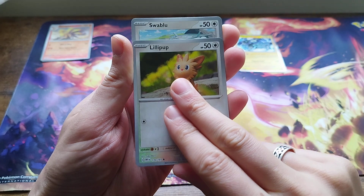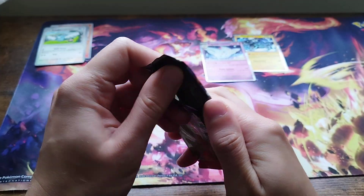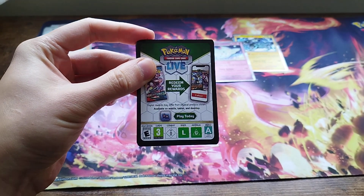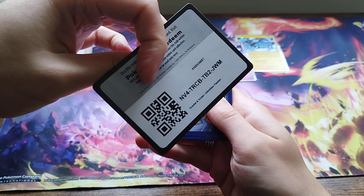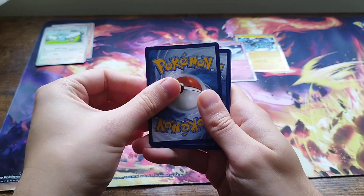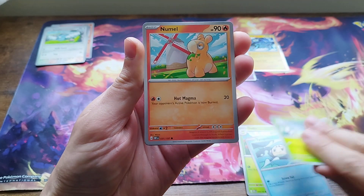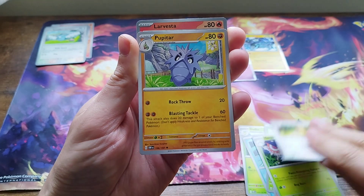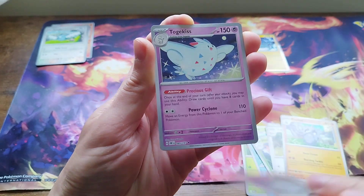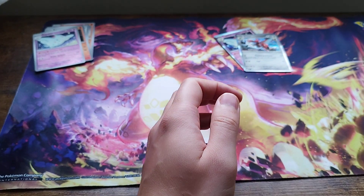We're going to go with Flotso energy. Okay, first reverse — which I've actually seen correctly this time — is Lilipup. Next we have Swablu in the reverse and Togekiss in the holo slot. Next pack — also gonna be doing more videos coming up: my latest PSA return is back soon from Steve the Collector, so I'll have that to open — 10 cards I've sent to PSA of various types, that'll be good for the channel. We're gonna go with fire energy. Come on, give us a card we need — it's Monday, we deserve a good card. We've got Pupitar, Larvitar in the reverse slot, Togekiss, and Scizor holo. Scizor holo is good — I needed another one for my deck.